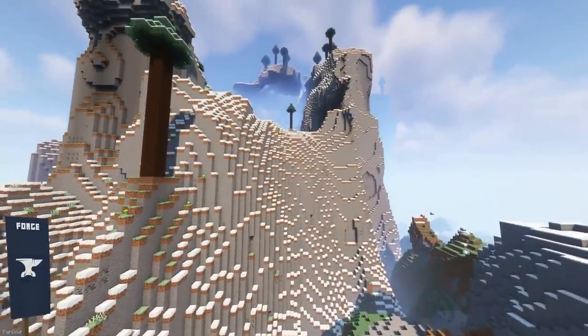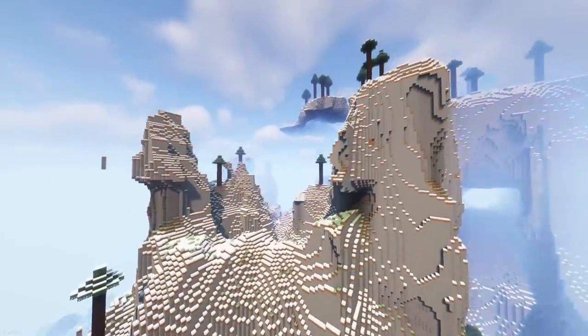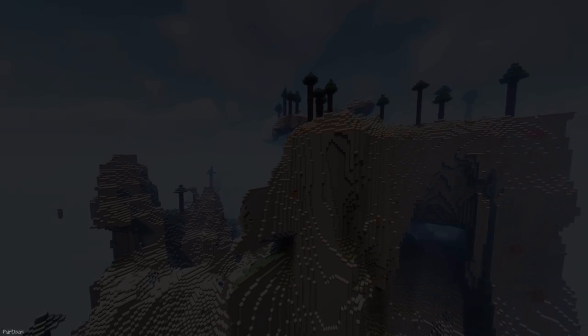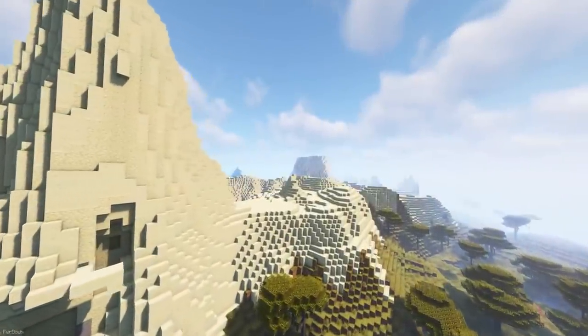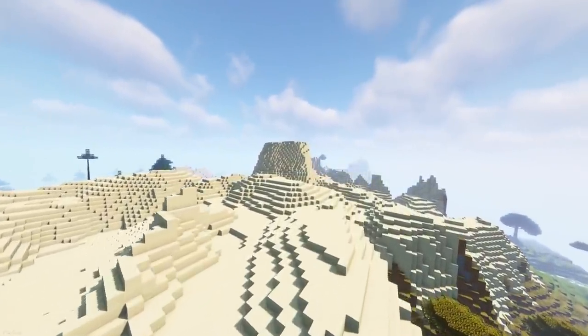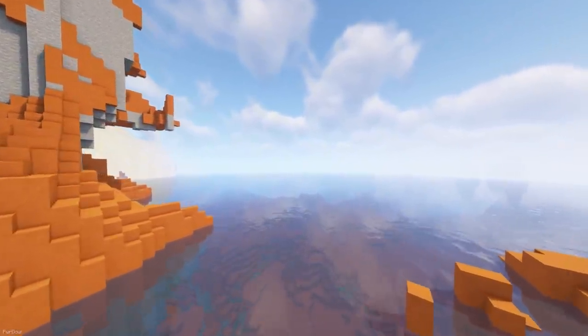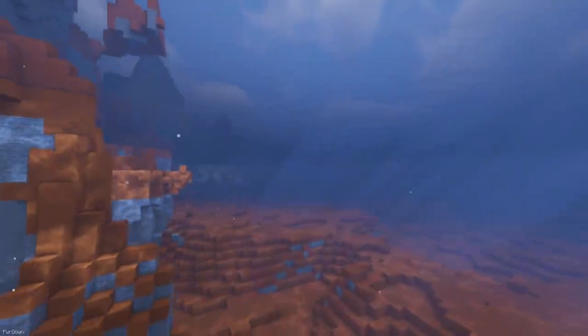New Mountains mod will add 3 new biomes, with the first one being the Snowy Mountains, which reach really high into the sky. The Desert Dunes will instead add some rough and jagged terrain into deserts, making them have large hills. The final biome is the Flooded Mesa, which will cause the Badlands to be deep below the surface.